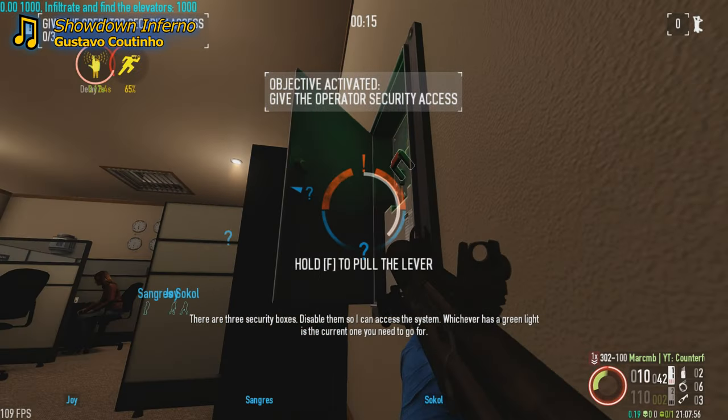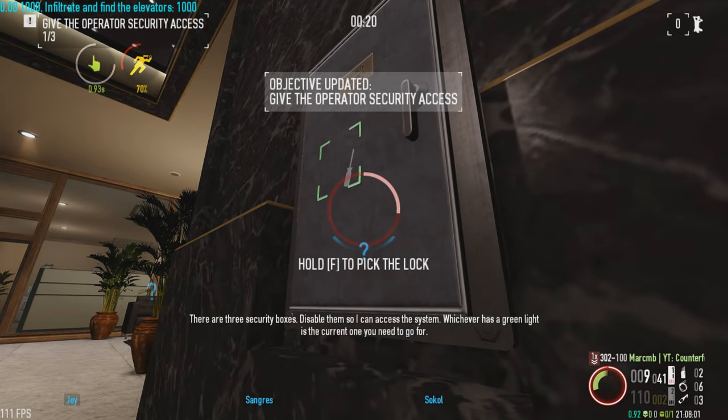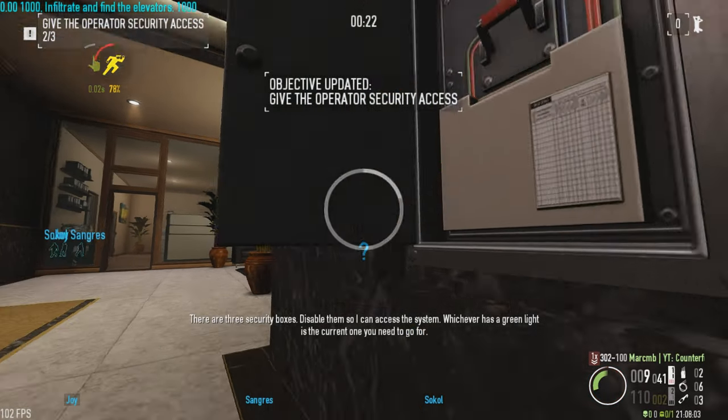There are several security boxes around. Disable them so I can access the system. Whichever has a green light is the current one you need to go for.